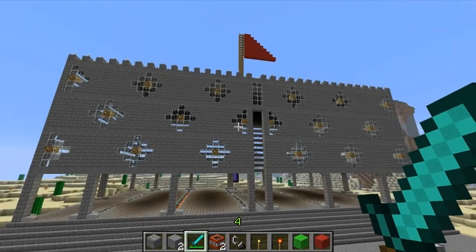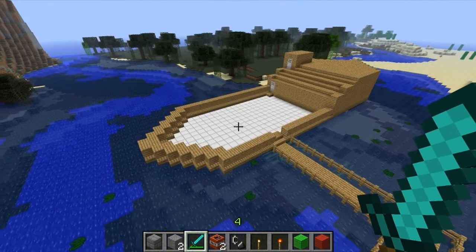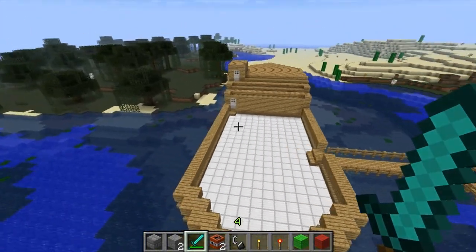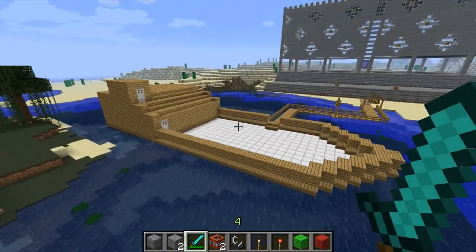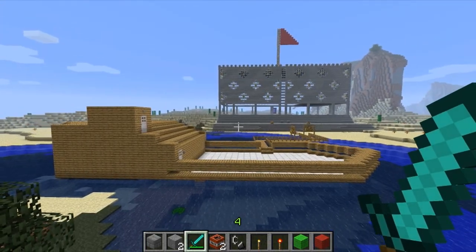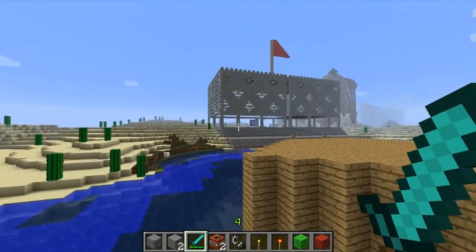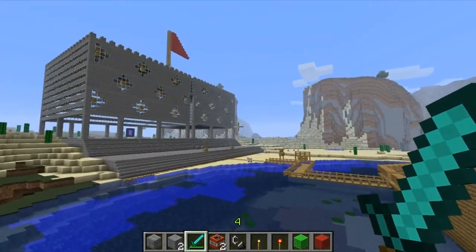We got our flags chilling on top, clearly. We got the wooden walkway and the boat — because the boat is just epic. I mean, who doesn't want a boat? It's just good to have a boat, very useful.